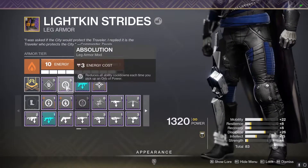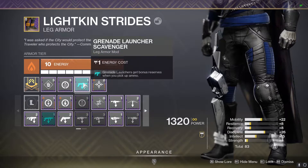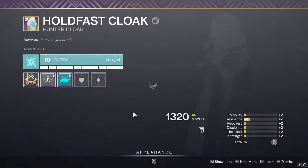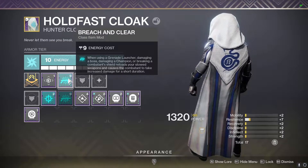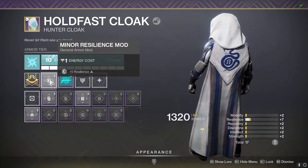For the leg armor I have a Discipline mod, an Absolution mod (reduces all ability cooldowns each time you pick up an Orb of Power), a Grenade Launcher Scavenger, and a Charged Up mod which gives me one additional stack of Charged with Light. Lastly for my cloak I have one Resilience mod and Breach and Clear for Anarchy. I'm running that Resilience mod because I'm already at 100 on Mobility and Discipline, so I'm using it to bump up one of my other stats.